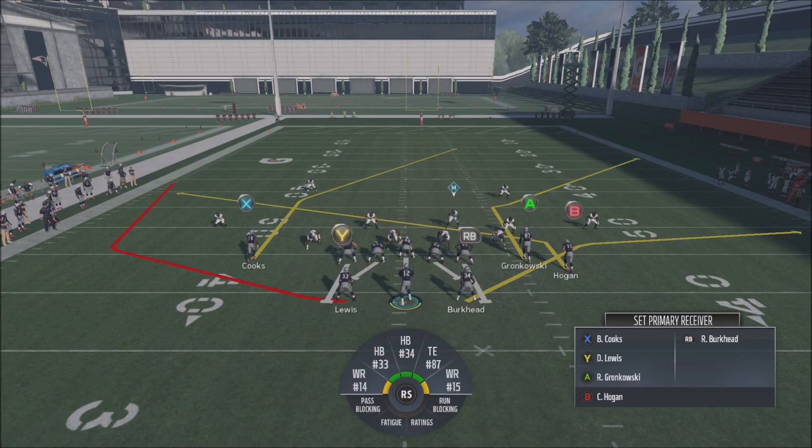That slant is your only quick route over the middle of the field right away. You also have the delayed X receiver over the middle deep, but the slant is an easy read - if you hit the X receiver deep, that's going to leave the B receiver open on the slant. You're pulling the defense: users have to pick between covering B or X, and the coverage has to pick between Y, RB, or A.